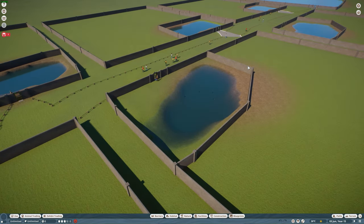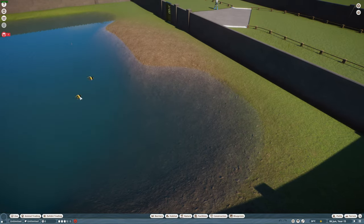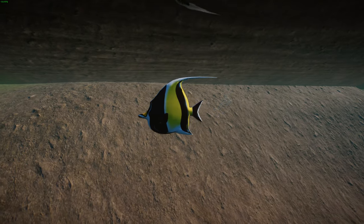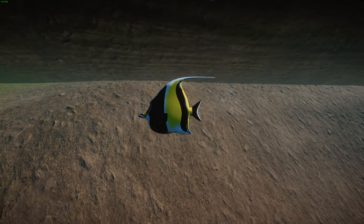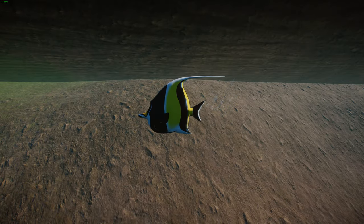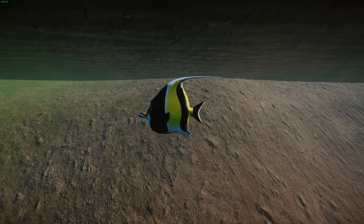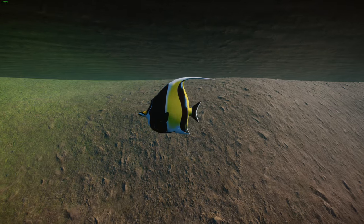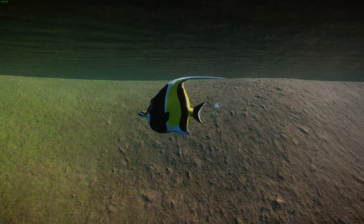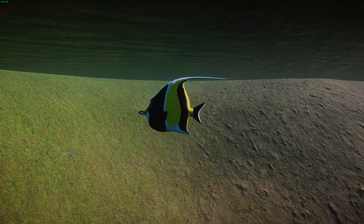Next we have the moorish idol — if you've seen Finding Nemo, this is the one Gil was based on, voiced by Willem Dafoe. The moorish idol gets its name from the Moors of Africa, who believed the fish was a bringer of happiness. They're often coveted aquarium fish because of their appearance, but are quite hard to keep in captivity. Their omnivorous diet is very hard to replicate in aquariums, and they have a habit of eating corals and sponges.